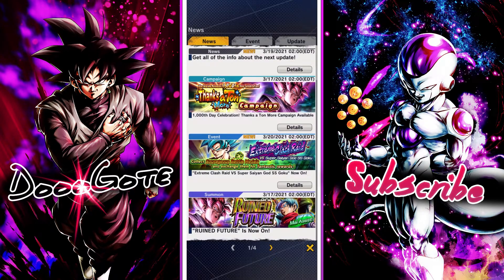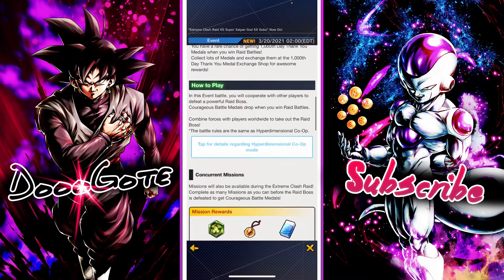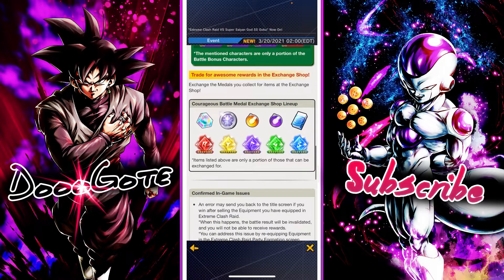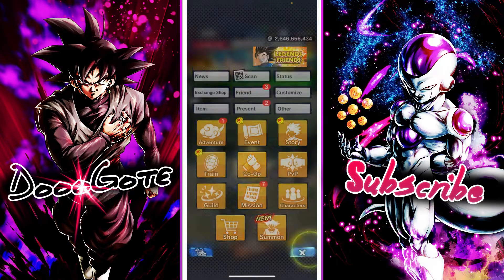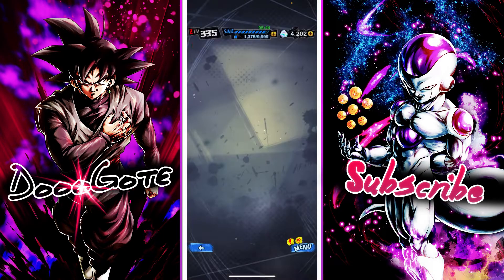You can get the 1,000 Day Coins from this on top of whatever else — Erasers, Z Power — I believe it's 50 Z Power for each — and Platinum Coins. So try to farm up as much as you can. We still have some CC we can get from the 1,000 Day Celebration Coins.